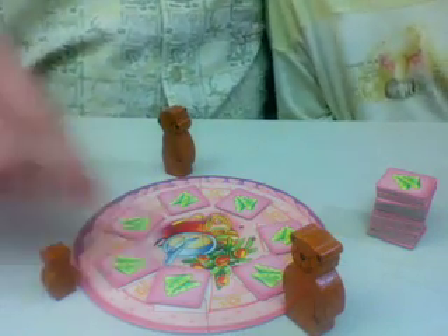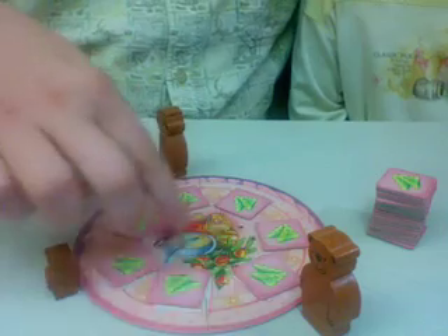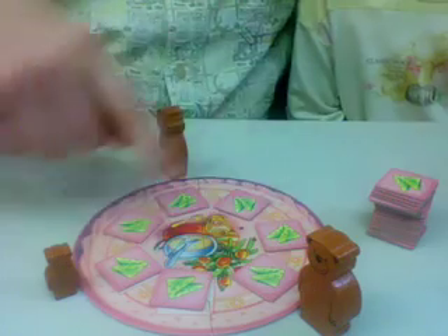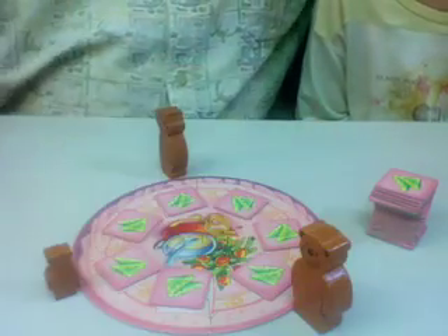Here we have the Three Bears — we have a typical four-player game setup, which can be configured in a variety of different ways. On this table, we see some tiles with pawns on top of them, and there's a whole stack of them next to it. These are randomly shuffled and placed there. You can start the bears basically wherever you want.